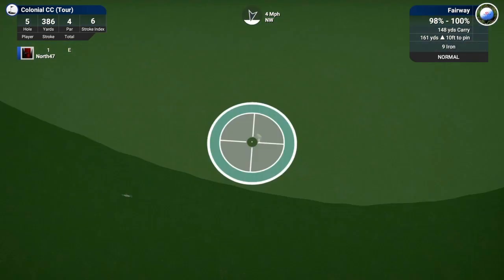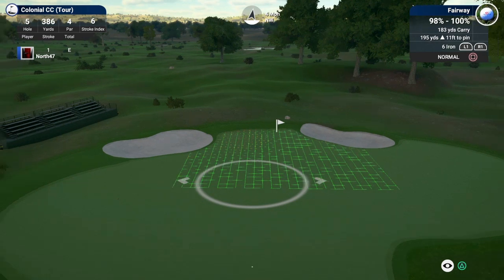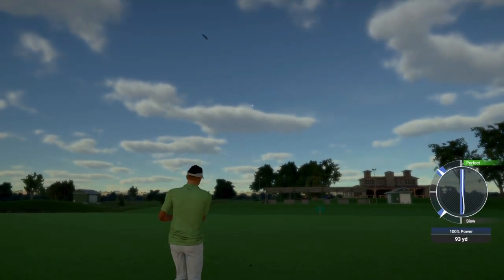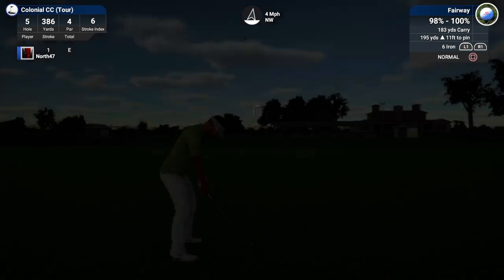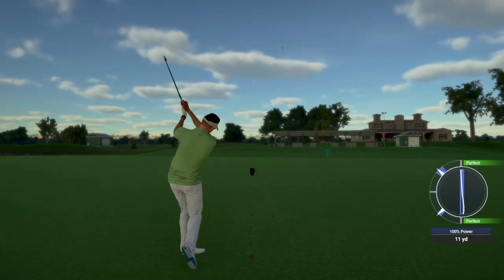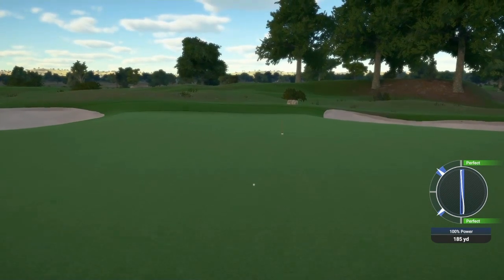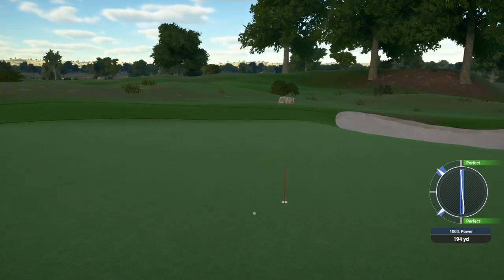Going back further, we've got 195 yards to the hole and we'll do a 6-iron. We take our swing and where it's going to touch down — we're not worried about the carry, we just want to see how much it rolls out. It touched down at 179 bordering on 180, so you're looking at roughly a 14-15 yard rollout with the 6-iron in firm and fast conditions. Let's try it one more time.